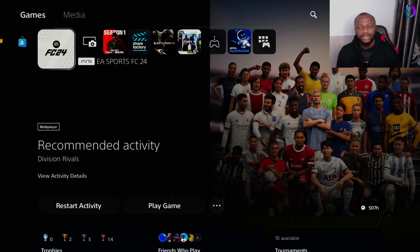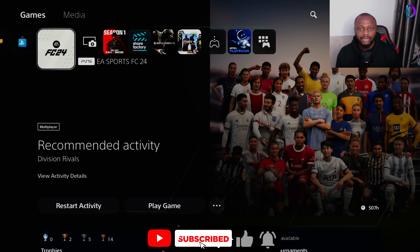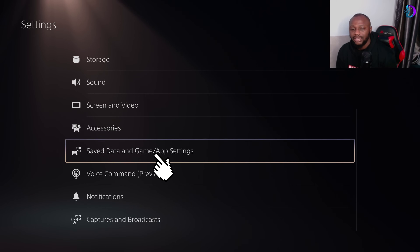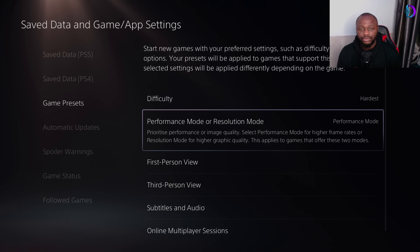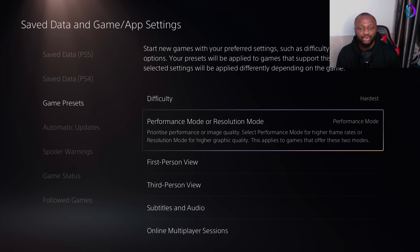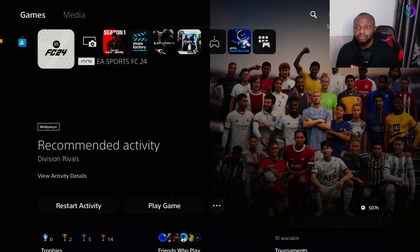The first thing we want to do is optimize our game. We need to put our game in performance mode. To do that, go to your settings, then save data and game app settings. From there, go to your pregame presets and you'll see the performance mode or resolution mode — simply change it to performance mode. This means we're asking our console to prioritize performance over graphics, which is going to have a significant impact on our gameplay experience.